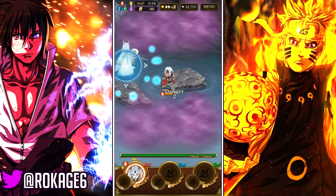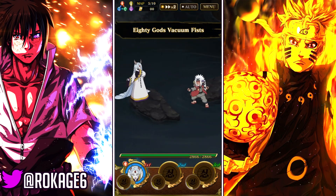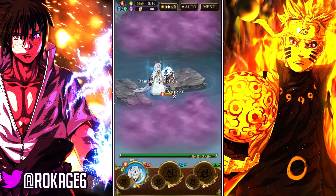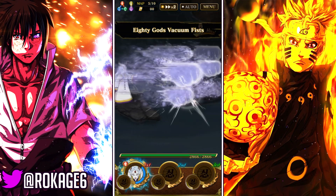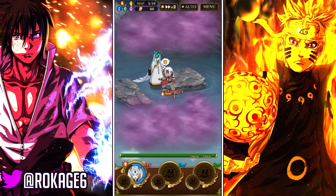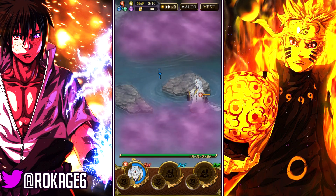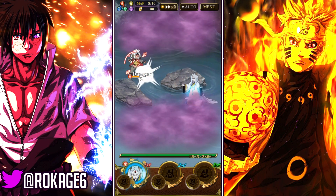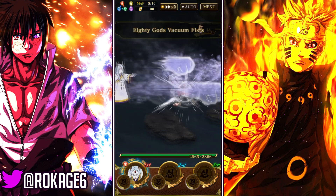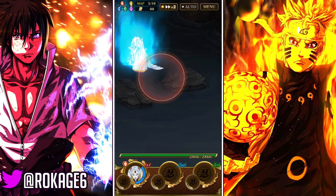Ultra combo reset - awesome! Next map we also get all the chakra. I'm gonna keep on using jutsus here. Did you notice it looks tanky? That's because I have a big attack weaken - Kaguya has 75% attack weaken. It's pretty big. This fourth map really makes it harder with one unit.